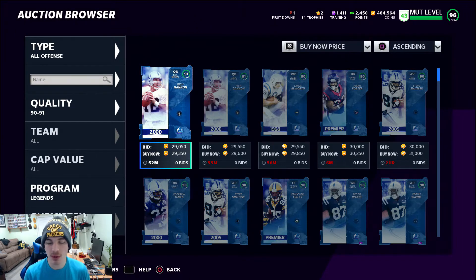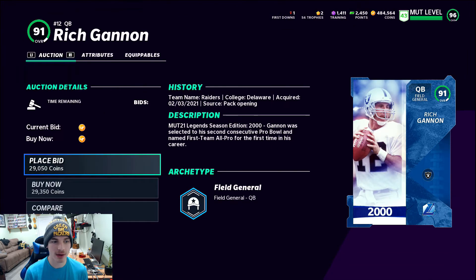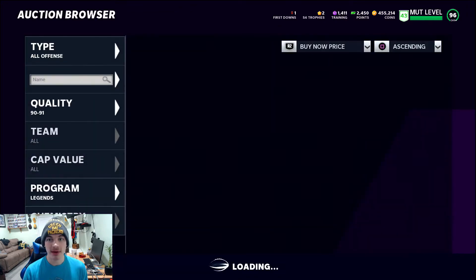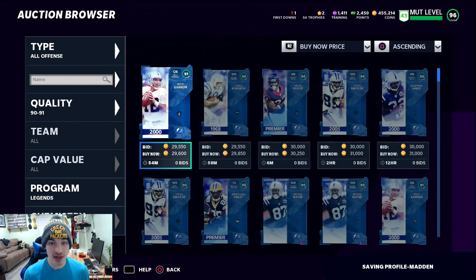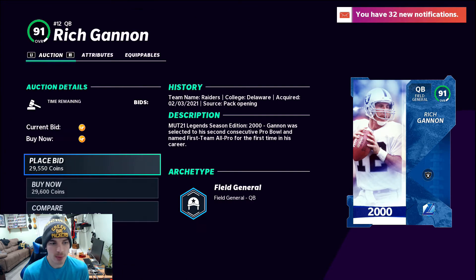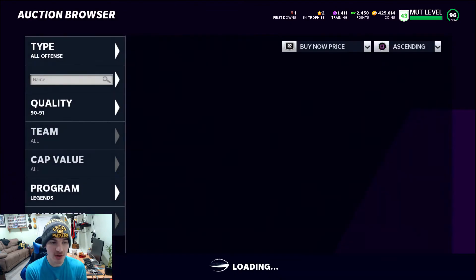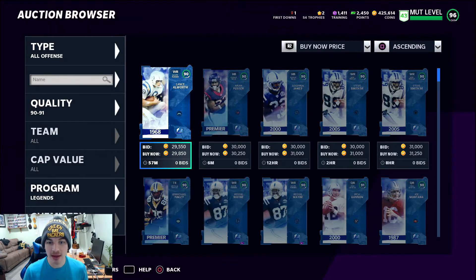We're looking for 91s under 30,000 coins, and right here we see two Rich Gannons for under 30,000 coins — those are technically snipes right away. Because it's 5 a.m. and not many people are on, we're able to just scoop them up. These people probably posted these cards 30 minutes ago and went to bed.